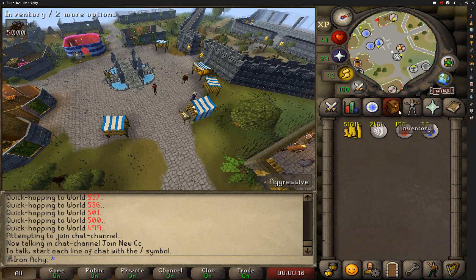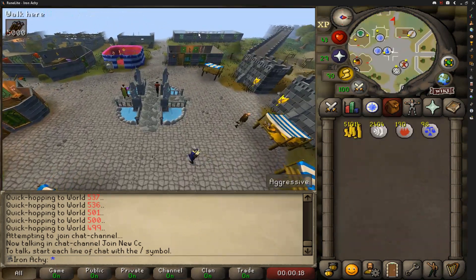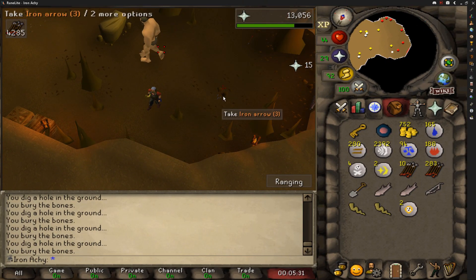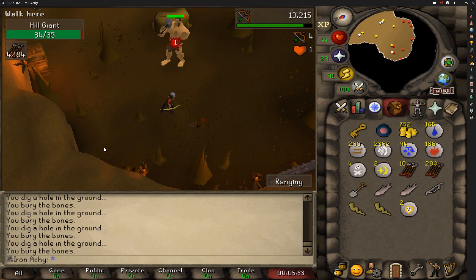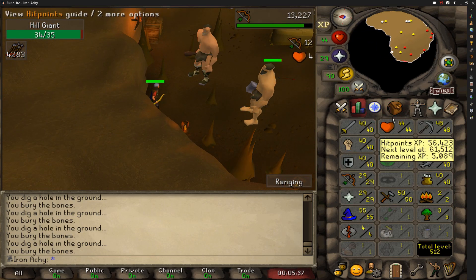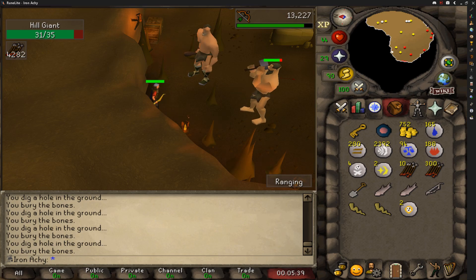We need the coif and studded. We're starting with 26 range — actually we started at 24. We came to Hill Giants to train our range up and we're coming in with 30 range, unlocking us the Maple Shortbow, which is best in slot for free to play. So that's pretty exciting.